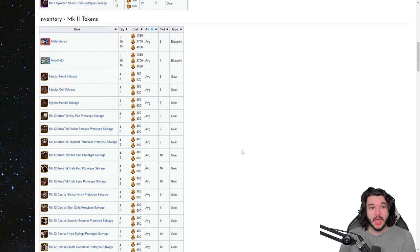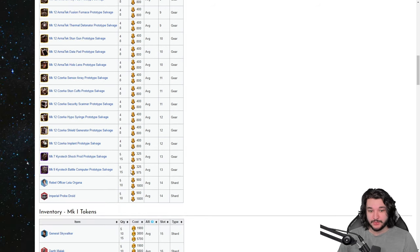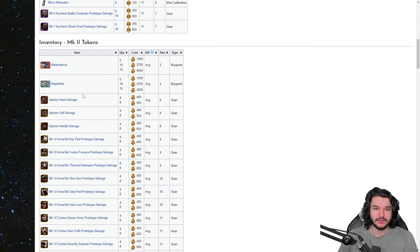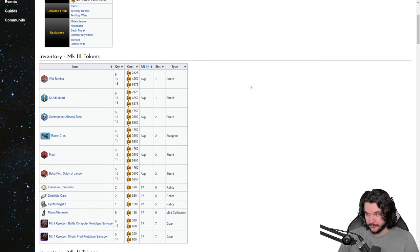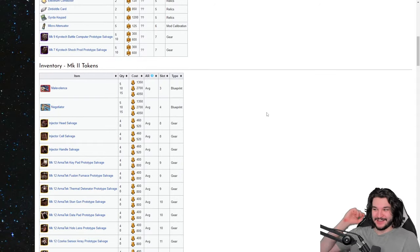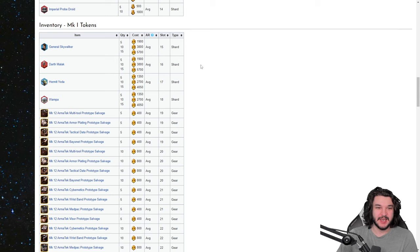For Mark 2 tokens, there's a bunch of gear 12 slash salvage pieces, which is useful, as well as Kyrotech - all great. But there's also the Malevolence and Negotiator shards, so I imagine that's where my Mark 2 tokens are going to go. All of these are unusable for me right now because I'm not at a high enough level, so while I'm trying to figure out where to use them, we don't have a very big application for them yet.